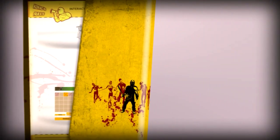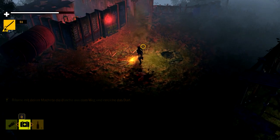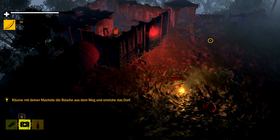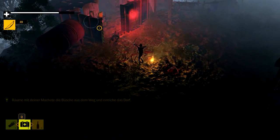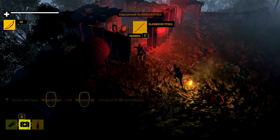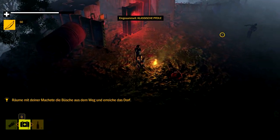Auch selbst wenn die Pfeile in Zombie-Hintern stecken, können wir sie immer noch zurückholen. Jetzt haben wir den Bogen, auf den können wir auch umschalten und mit der rechten Maustaste zielen. Das wird jetzt auch bitter nötig sein, wenn wir das hier öffnen. Sobald der Kreis zu einem Fadenkreuz wird, können wir besser treffen – beziehungsweise machen wir einen Kopfschuss, der einen Instant Kill ist.